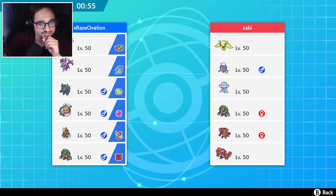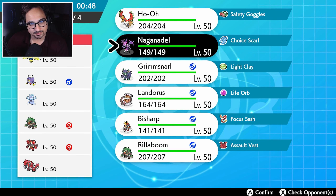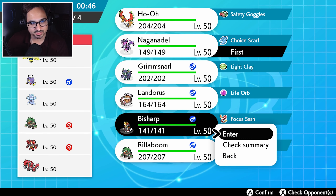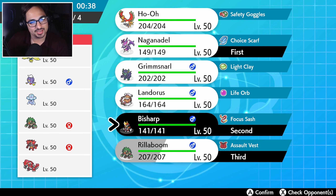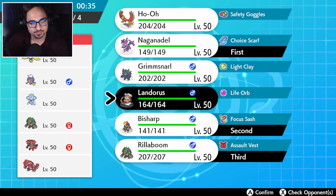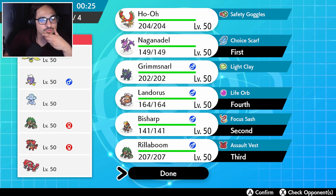Even Regieleki is really irritating — this whole team is irritating. I'm gonna lead with the Naganadel/Bisharp lead. I feel like that should be okay. Bring the Rillaboom in the back. I'm gonna leave the Ho-Oh — Ho-Oh does really nothing for us here. I think Landorus can do a lot more than Ho-Oh can, especially in this situation against the Groudon.